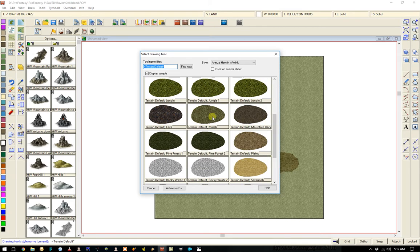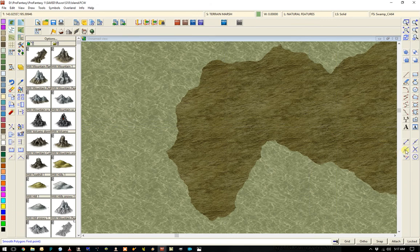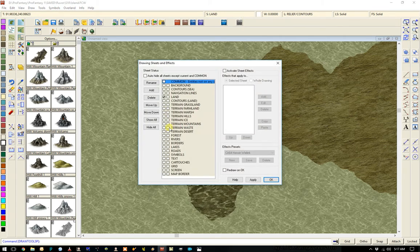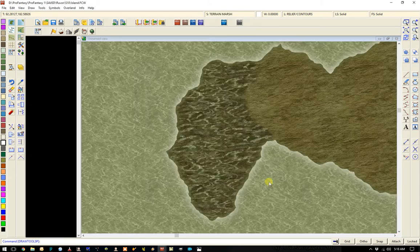We'll grab it right about here, do a trace of this guy. Start it right about there and you can see it attaching, going all the way around and up. Then I just grab it and put my marsh wherever I like it. There it is. Now we will need to modify this because this is a little bit smaller. We'll go to 0.5, apply. Yeah, that looks nice — it goes almost all the way to the edge.